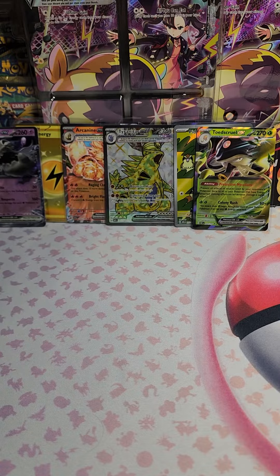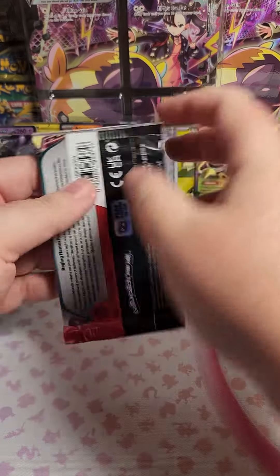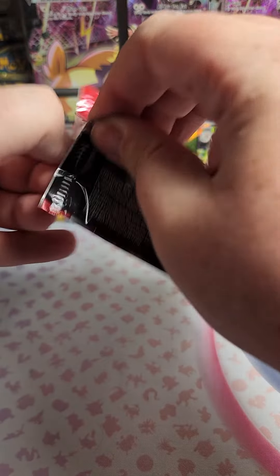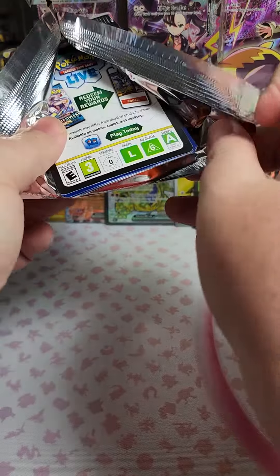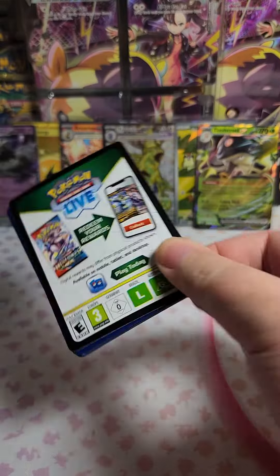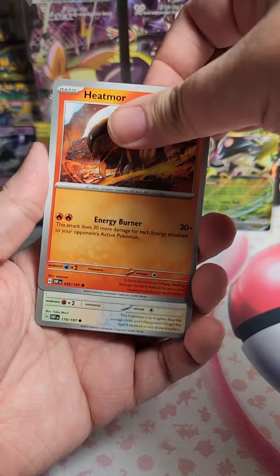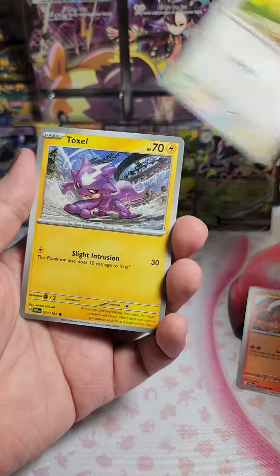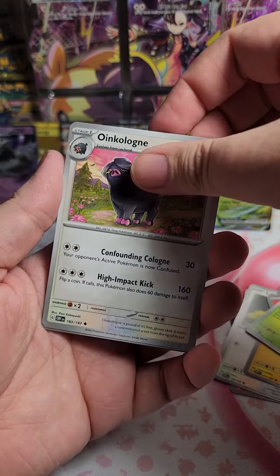Let's go ahead and get into it. Code card for you. Starting off with a Heatmore. We've got a Lillipup, a Toxel, a Charkadet, a Dartrix, and an Oikolone.